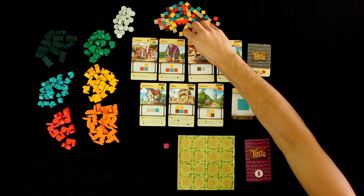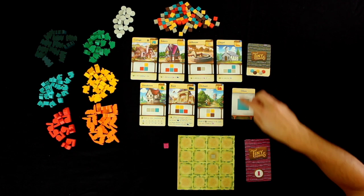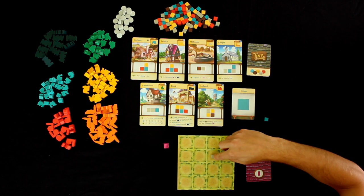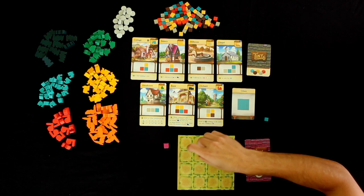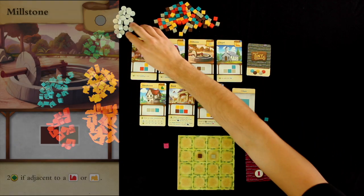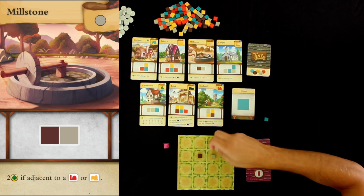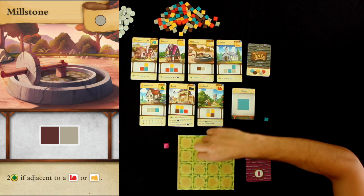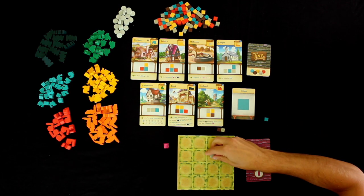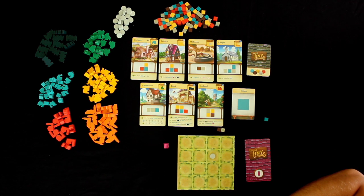Let me give you a quick example. Say I had a stone already and then we flipped over and got wood, and I decided to place it right here — then I can build a millstone. I'll grab the millstone building token, remove the resources I had, and pick one of the spots from where the resources were to place my millstone.